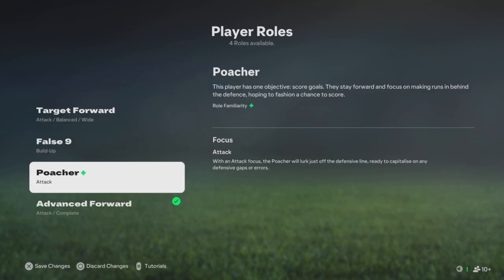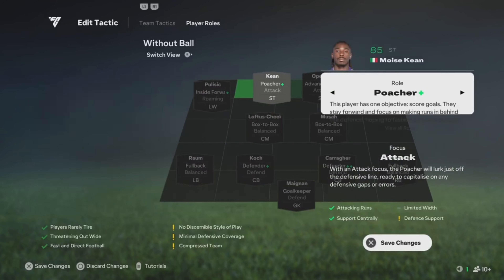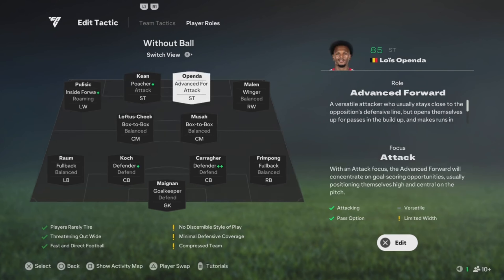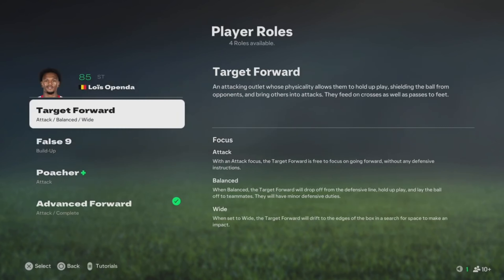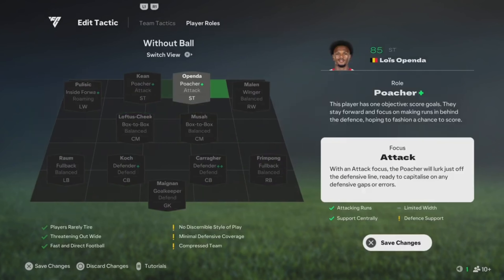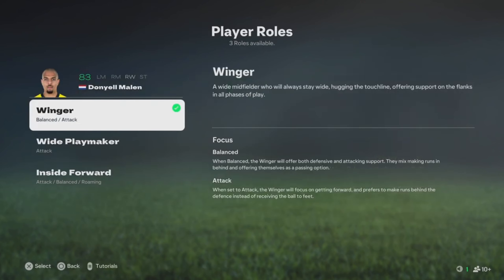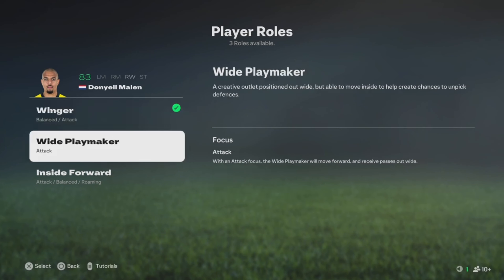Your left striker you might as well play on the plus, but if you have advanced forward I would probably play one on advanced forward. For the right striker, you'd probably play him on the plus as well, because the AI is gonna make better movement for you.